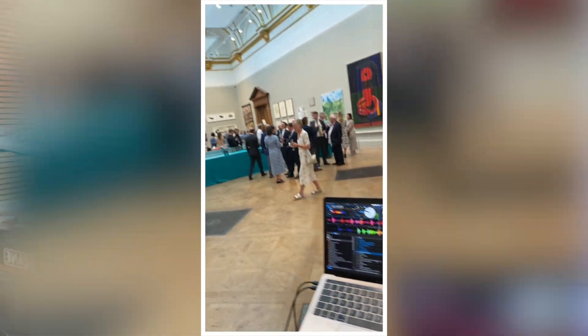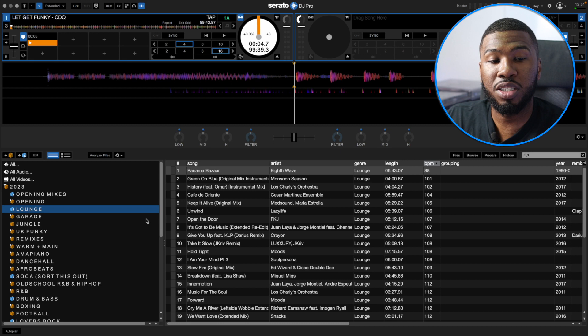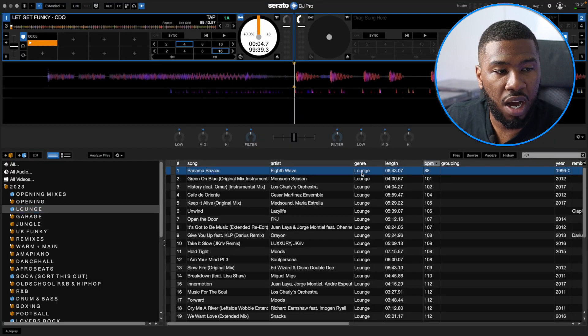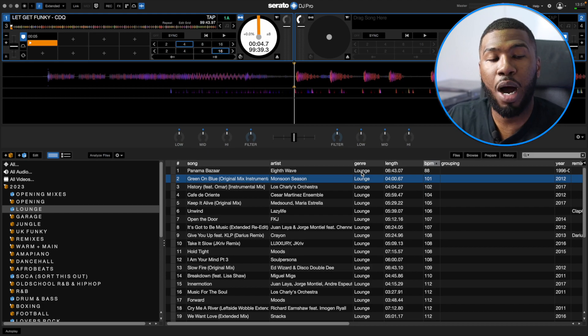The next one is lounge. About two months ago I did a set for an art exhibition — they didn't want any party or upbeat music at all, just lounge music. The people that booked me sent me a bunch of these tracks. This is a smart crate where the genre is lounge — all really chilled out music you'd only play at an art exhibition or a shisha lounge. I don't use this crate too often but it's really good to have. If you want these tracks, let me know in the comments.